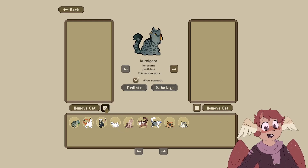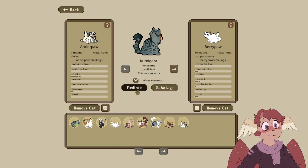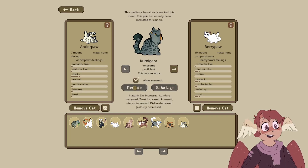Are there any cats that don't get along with each other right now? Antler Paw and Berry Paw — they dislike each other. Let's go ahead and mediate. Tonic-like increase, comfort increase, trust increase, romantic interest increase, dislike decrease, jealousy decrease. Good, good.